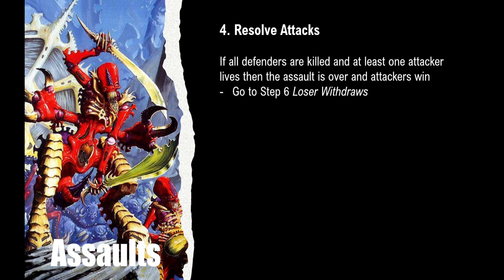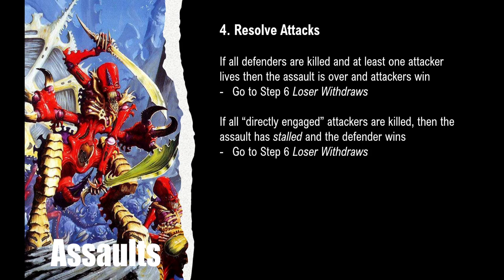After allocating hits and taking saves, we check if there's a clear winner. First, check if all defenders are killed — if at least one attacker lives, the attacker wins and we skip to step six; the loser withdraws. If all directly engaged attackers are killed instead, the assault has stalled and the defenders win, also skipping to step six. 'Directly engaged' refers to being within 15 centimetres of a defender after all charge and counter-charge moves have been made — so people in the fight who are able to attack and be allocated hits.